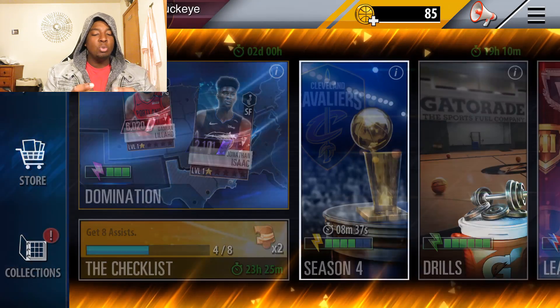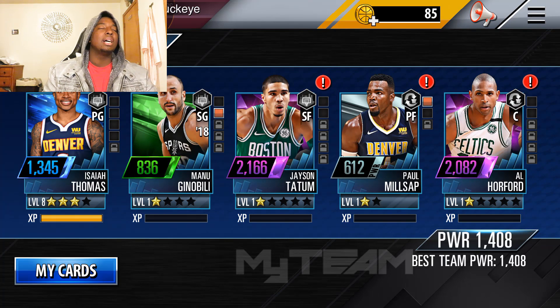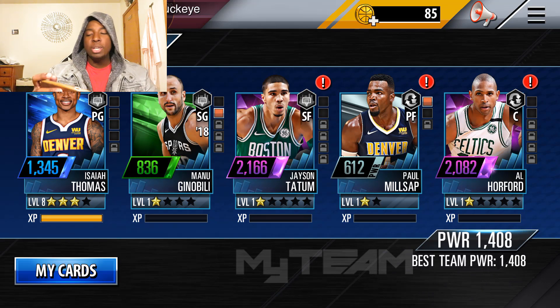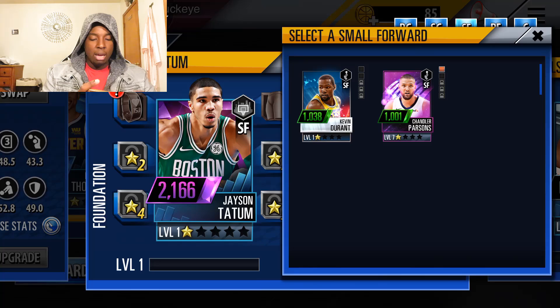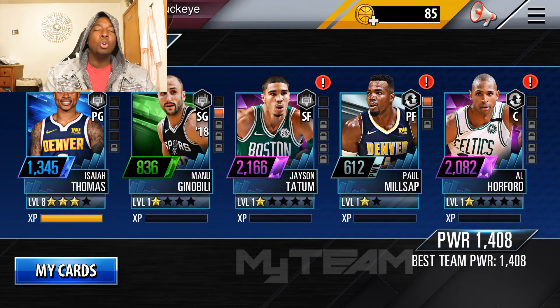We ended up not getting very lucky. Out of the Postseason Pack we got Jayson Tatum and Al Horford, and out of the Playoffs Pack we got Kevin Durant — the worst pull out of that pack. I'm pretty annoyed about that, but it is what it is.